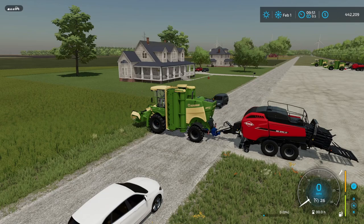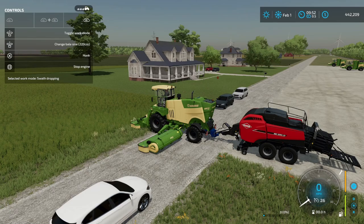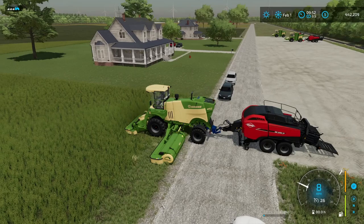The first thing is going to be to unfold your baler and then go ahead and drop down the pickup point. On your mower, you're going to unfold it and then drop it down as well. On this mower, you do have an option for different swathing, and what we want to do is toggle the work mode over to swath dropping. Now you just have to turn everything on.